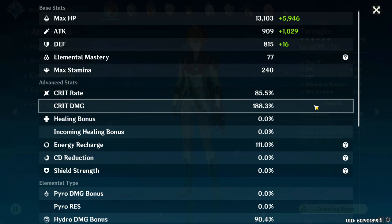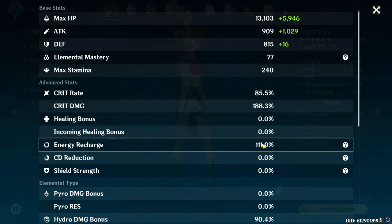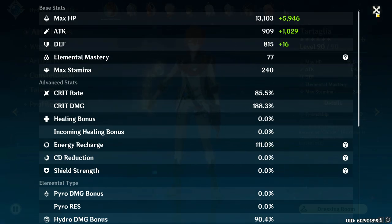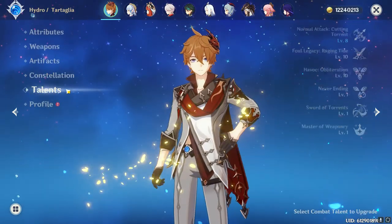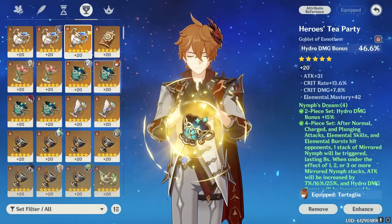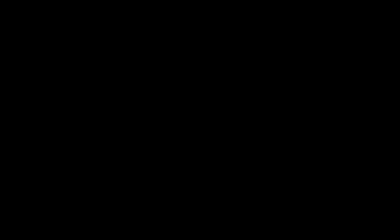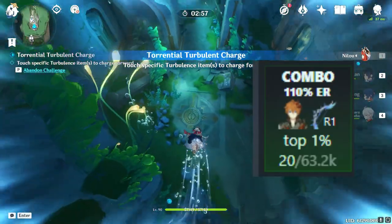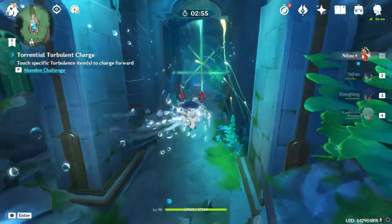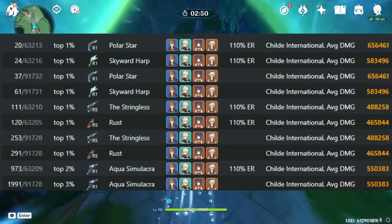My Tartaglia is actually ranked higher between the two builds, rocking an 85/188 ratio with 1.9k attack, 77 EM, and 111% recharge. His recharge is low, I know, but it's fine — we work with it. He is C1, R1, and talents are 8/10/10. Here are the pieces I'm running on him. His build is 233 crit value, and it ranks 20th in the world for 110% recharged Tartaglias at the time of recording. He's also top 1% in most other leaderboards as well if that category is too specific.